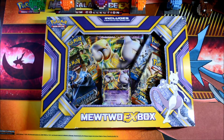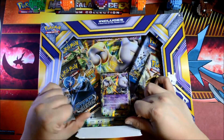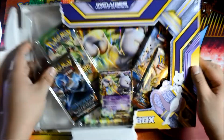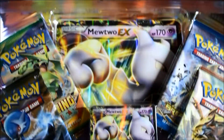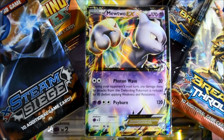Without further ado, let's crack into this guy. That guy's cracked open. You guys may already know — check out Mewtwo right here. Very cool. There's the oversized version of him. I believe he's a promo. He's got Photon Wave, he's got Psybeam, all that good stuff.